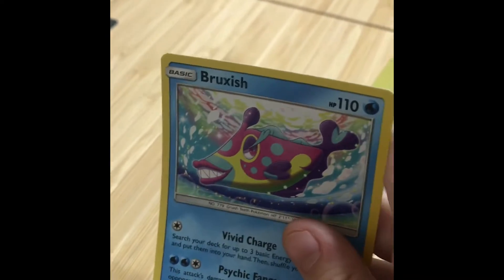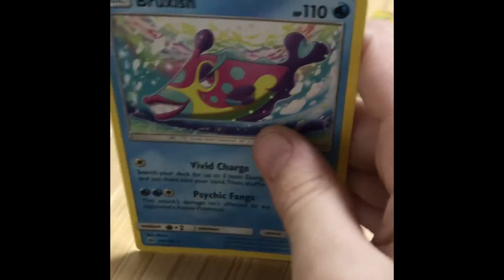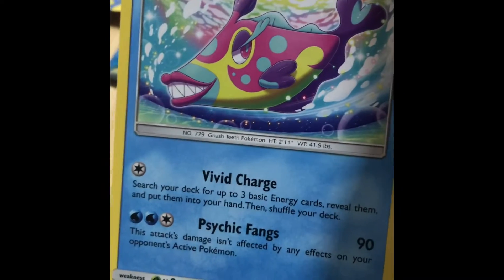And what is this one called, Dad? Bruxish. Bruxish? That's a weird name, but yeah. It's a water type Pokemon, I guess.